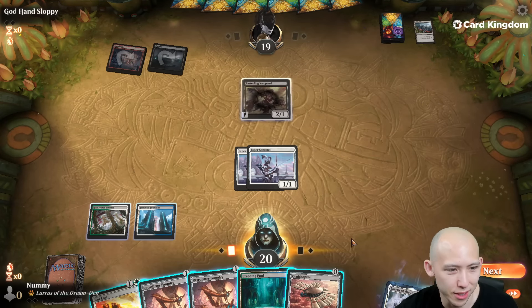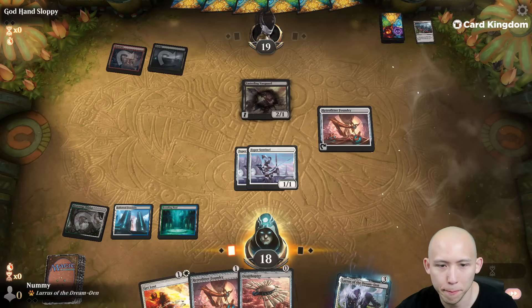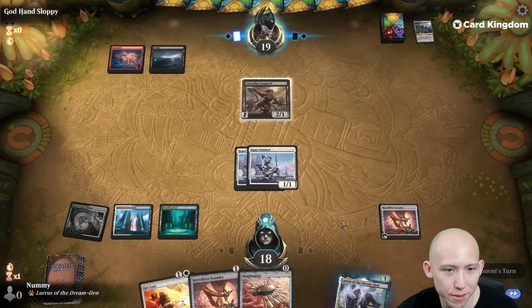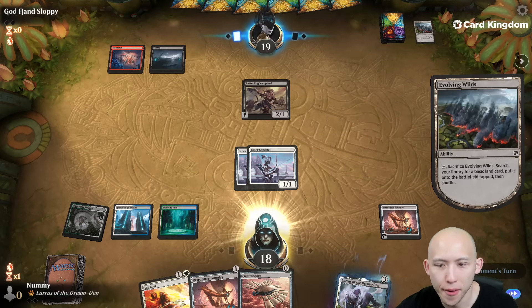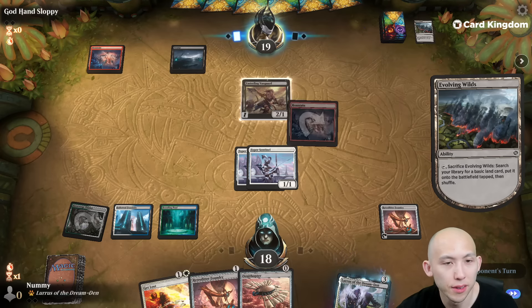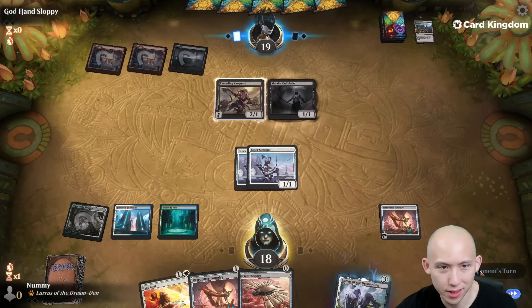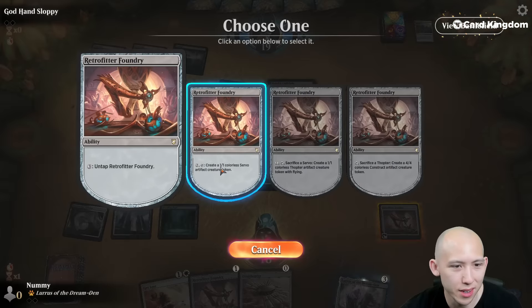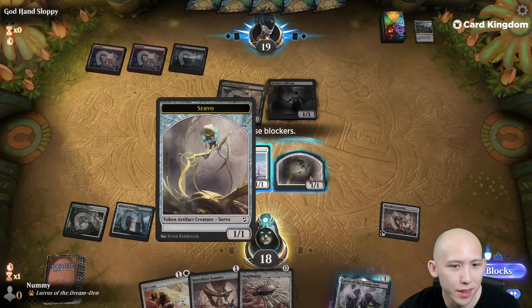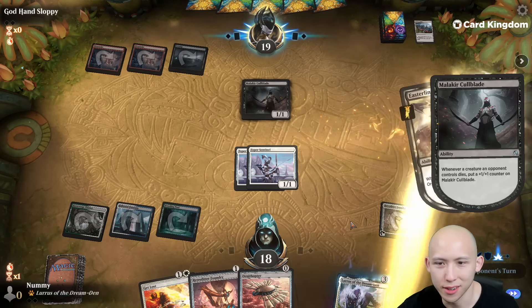Red, black, Easterling Vanguard. I don't see a reason to run out the Ornithopter right now. No idea if the opponent's running some standard deck or this is some weird brew. Looks like some weird brew, I would guess. Number of creatures opponent controls dies, you put a 1-1 counter on that. Okay.